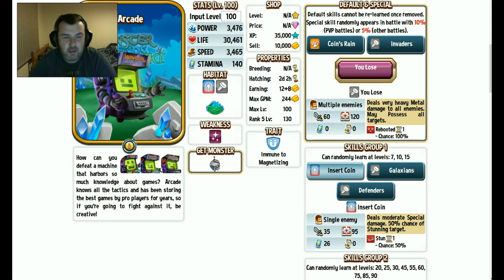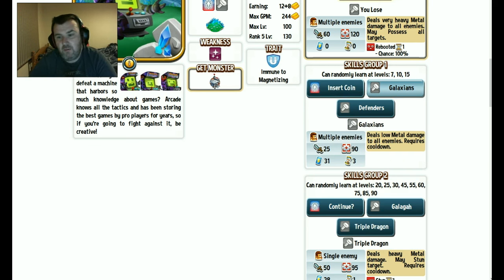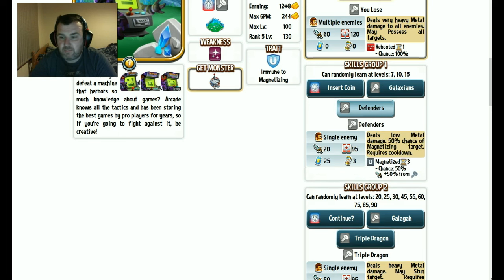Okay, and here we have Arcade. He looks quite awesome. His special deals very heavy metal damage to all enemies and may possess targets — possession is brilliant. First move: deals moderate special damage with a 50% chance of stunning the target. I don't love the 50% chance, but 50% is better than no stun. Then deals low metal damage to all enemies — that kind of sucks. And deals low metal damage with a 50% chance of magnetising the target.